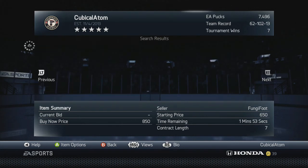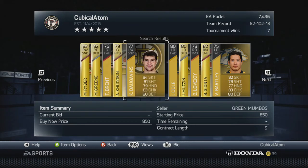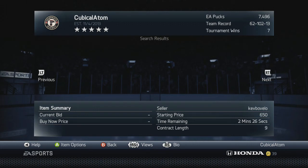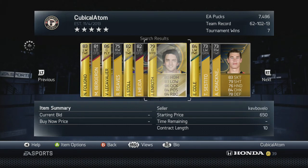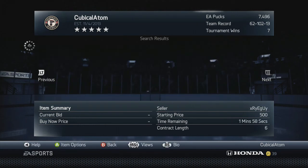This method will usually work on the weekend when people have more time to open packs. I know it's not going to work as well right now because I'm doing this late at night. Usually on the weekend there are a lot more players out and if you can snag them up quickly, you can make a good profit — maybe a few thousand pucks — and it really only takes about five minutes to collect players with your pucks.